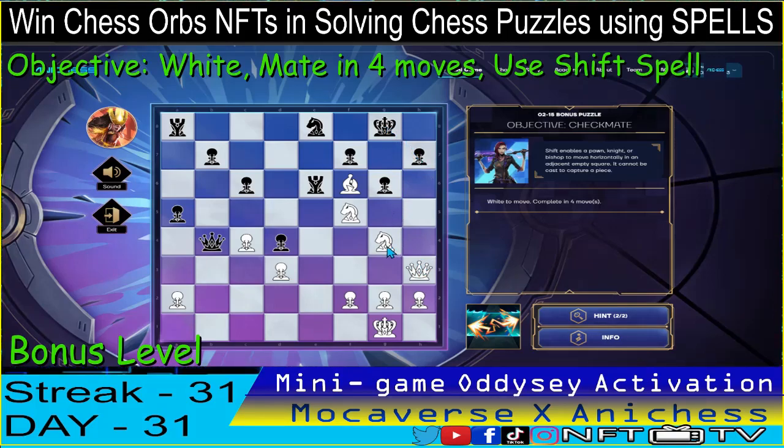Then if I use the shift spell here, check — the king will go back there. Then if I check using the knight here, the king will go there. And then we just check using the knight here and it's checkmate.